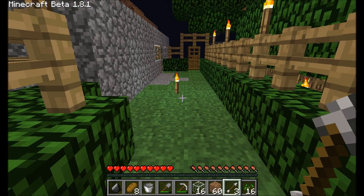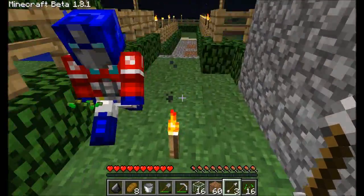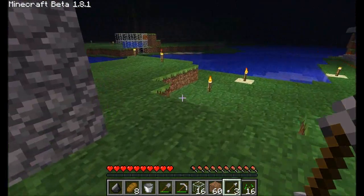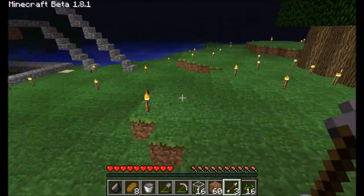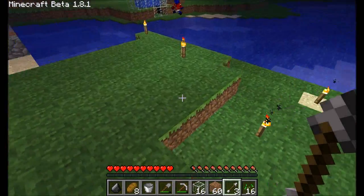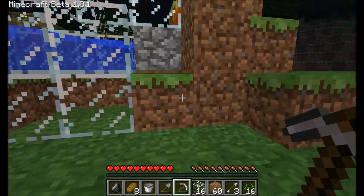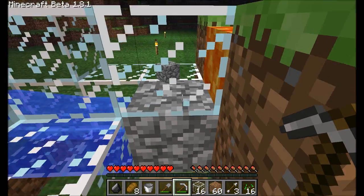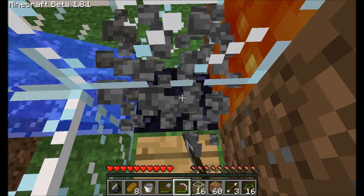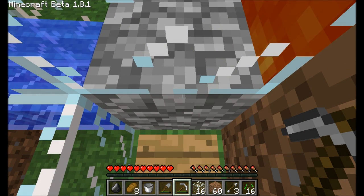So what shall we do for the rest of our time? We could do reed, we could do an egg farm, we could do a melon farm — but we don't have melons. Do we have pumpkin seeds? Pumpkin seeds aren't in 1.8 at all. Oh, you could show them this cobblestone generator. I really fail at making cobblestone generators — this is like the slowest crappy one ever, but Hydra didn't know you could make them, so I showed him how.